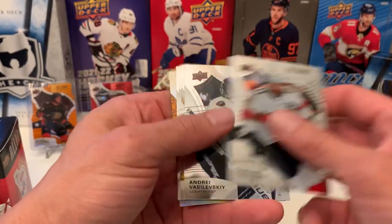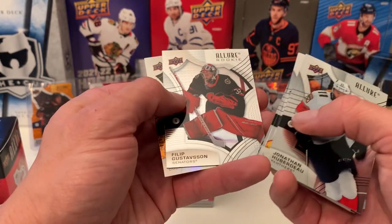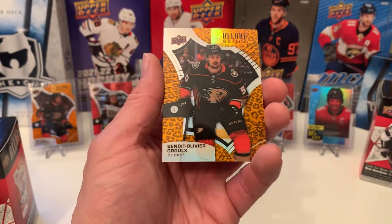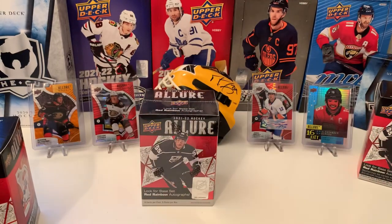Pack number two: Jonathan Huberdeau, Vasilevsky, Markstrom, Scheifele. Rookie of Gustafson. And Rookie of Benoit-Olivier Groulx for the Anaheim Ducks.